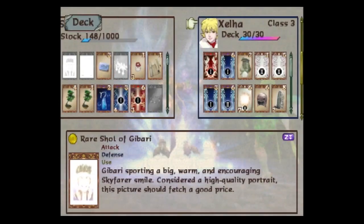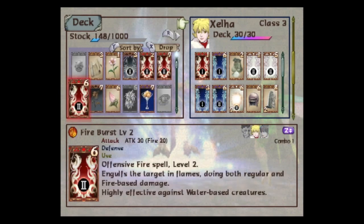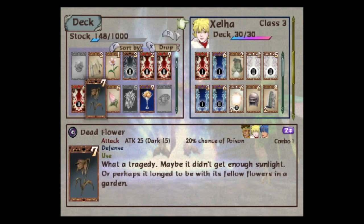Welcome back, everyone, to the next installment of Baten Kaitos. We're in the castle now, but I discovered as I was scrolling through my stuff - we have a dead flower, which can cause poison. What a tragedy.